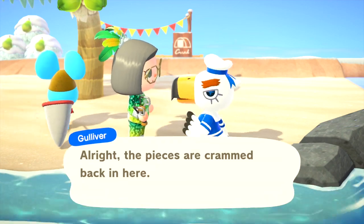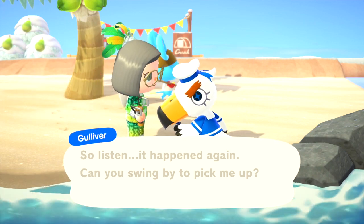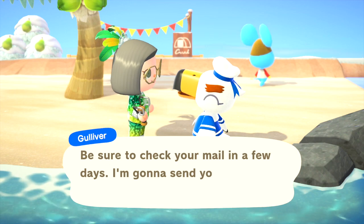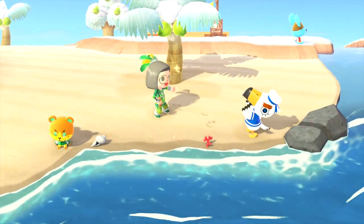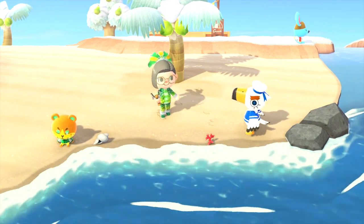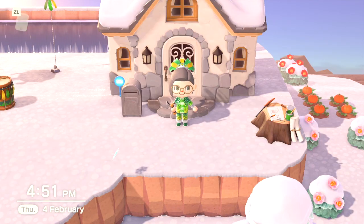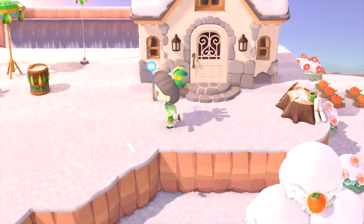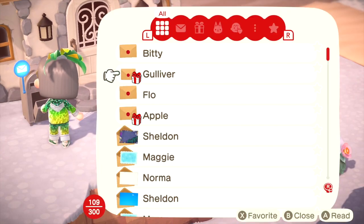And then again you just hand over the pieces and he does tell you again that he's going to give you a gift. And that's one of the festival items. Then the next day, this is the next day, so you just want to go to your letterbox and find out what Gulliver has left you.